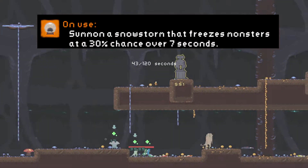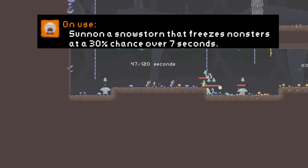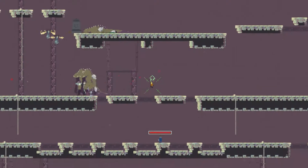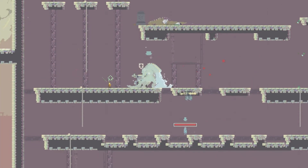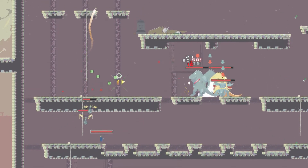It is an active item with a 45-second cooldown. Upon activation it has a 30% chance to freeze any enemy on screen for a whopping 7 to 8 seconds. It's a nice, albeit unreliable item that can alleviate a lot of pressure when the planet is getting crowded — if you're lucky, that is.